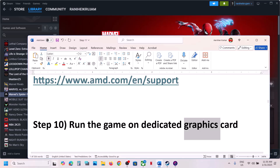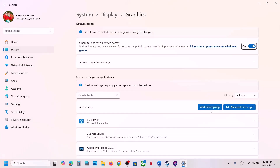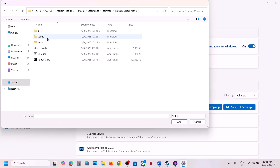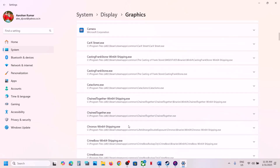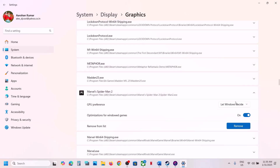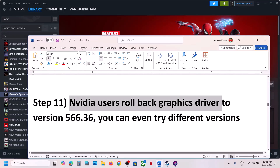The next step is to run the game on the dedicated graphics card. Type 'graphics settings' in the Windows search box and click on Graphics Settings. Click on 'Add desktop app', go to the game installation folder, select the game exe file, and click Add. Scroll down, find the game in the list, click the dropdown, and for GPU preference select High Performance.